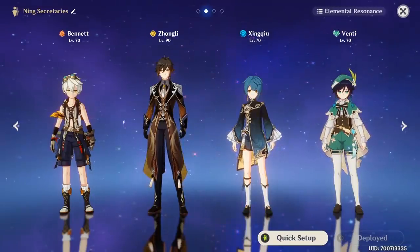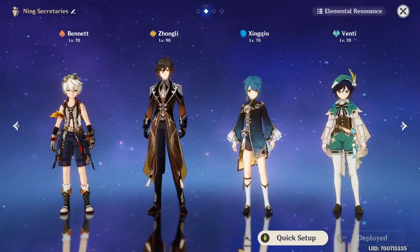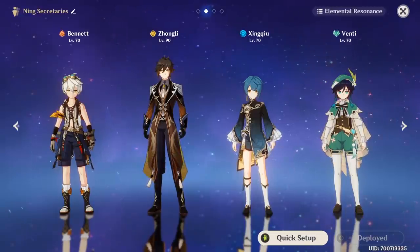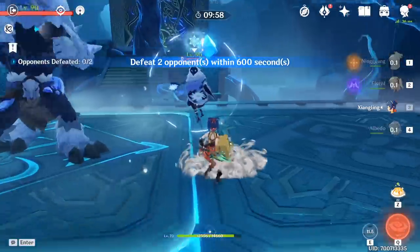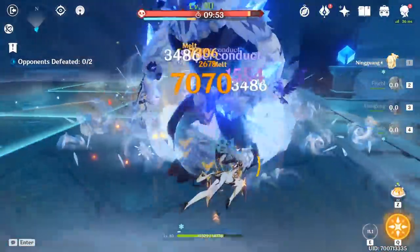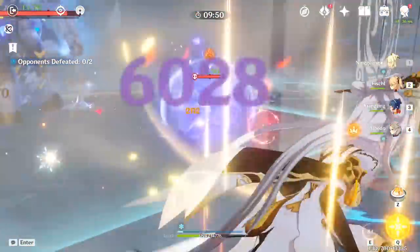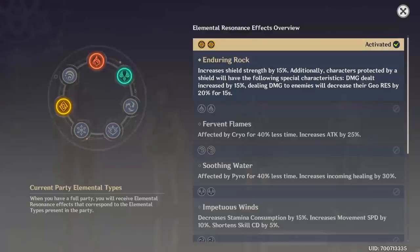The best teammates for Ningguang are Bennett, Zhongli, Xingqiu, and Venti, who provide crucial things like increased attack from burst, decreased enemy resistance, additional attacks, and grouping enemies in a single location. Characters like Fischl, Xiangling, and Albedo are also insanely good because they can leave behind attacks on the battlefield while you focus on crushing enemies with Ningguang's gems. Now that Geo Resonance has received a serious buff, her damage output gets an awesome boost, especially combined with Zhongli who will shred enemy resistances even further.